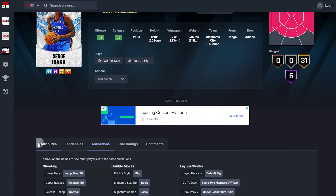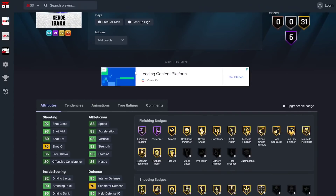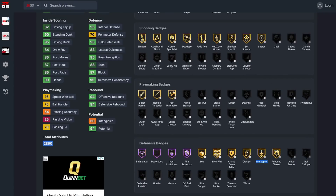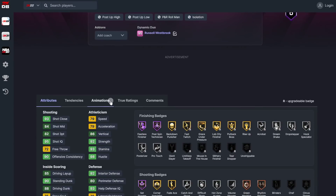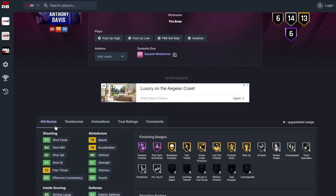Serge has a longer wingspan and a better release. AD will have hot zones all around the top as well, which will help him. But Serge has a better release, longer wingspan, a load of elite defensive badges — the ones he doesn't have on half he pretty much has on gold — elite rebounding, and an elite steal rating of 88 which AD may not have. Plus he has range extender with an unbelievable release.